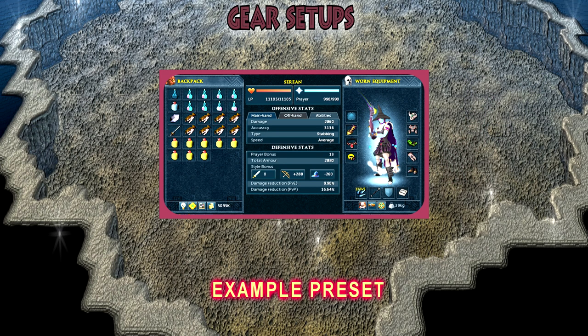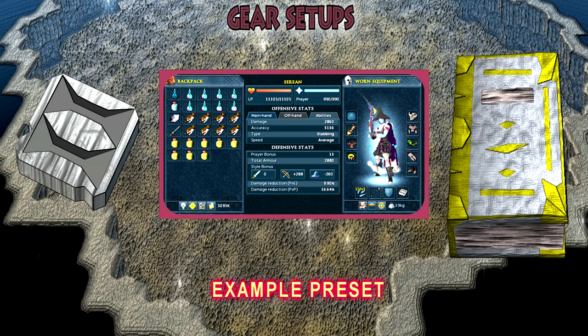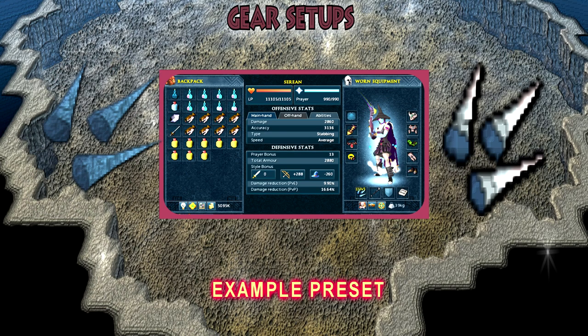In your pocket slot, I'd highly recommend a vampirism scrimshaw for the heals, but if you're feeling brave and want to go straight for DPS, you could use an illuminated book of lore. In your ammunition slot, many people like the Tirannwn quiver for the prayer bonus, but when Mining and Smithing was reworked, armour spikes were introduced. They're not hard to make, and you'd be surprised how much damage they add to your DPS — they deal damage equivalent to your Smithing level. If you're using the alloy version, they have a 10% chance to inflict 10 times the normal damage.